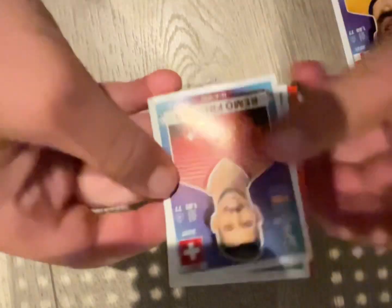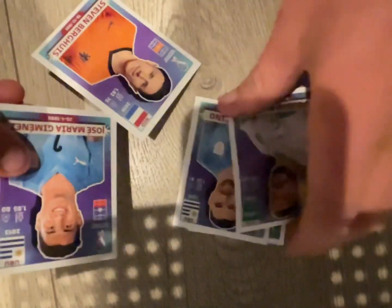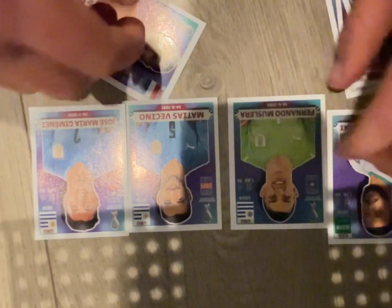On to the last three packs. First one looks like Switzerland player, yep Switzerland, then Brazil, Denmark, Uruguay, and a red border Japan player — I think that's my second red border Japan in my book. Second to last pack: Uruguay goalkeeper, another Uruguay player, Saudi Arabia, Netherlands — three Uruguay players in one pack. Pretty lucky.